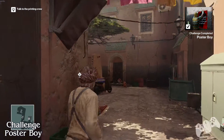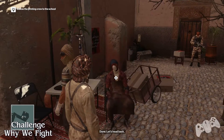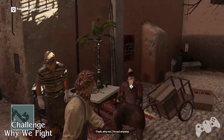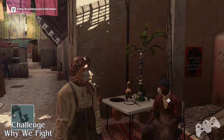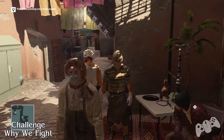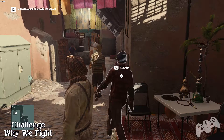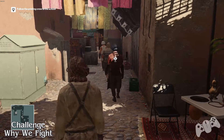The next one is basically you need to follow the printing crew. There is nothing really we need to do for this challenge. If you follow this printing crew all the way back to the school, as soon as you get to the location you need to be, you'll get the Why We Fight challenge.